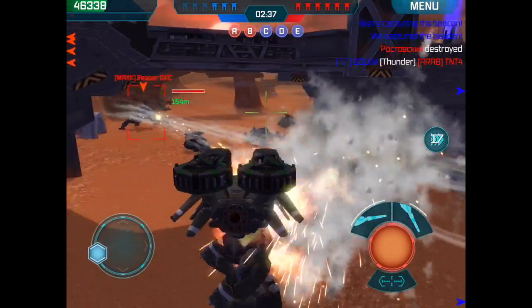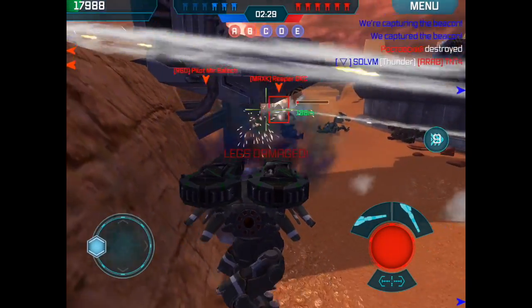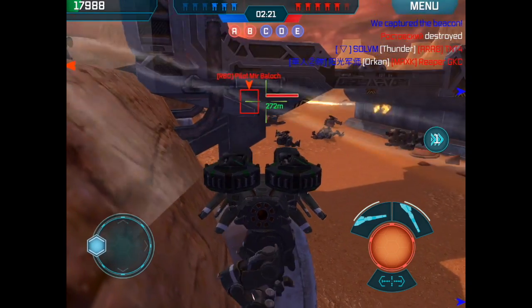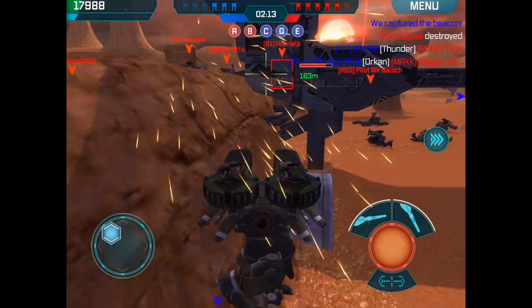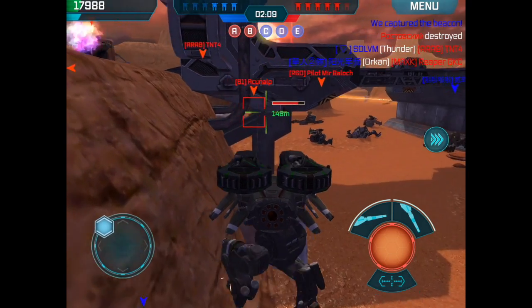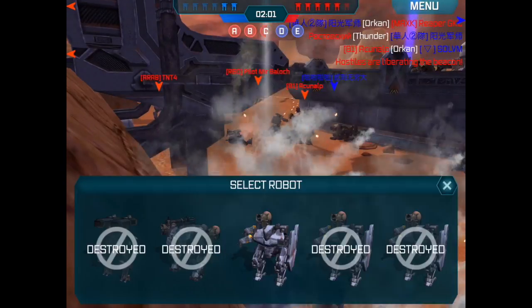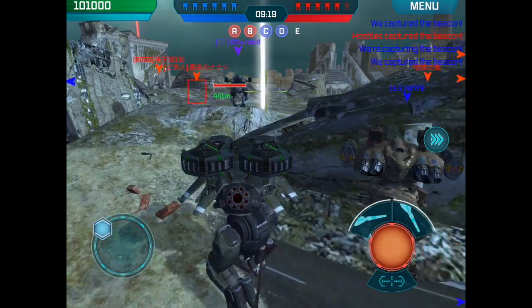Yeah, when you sprint you can outrun those Orcans. Use this pipe here to shield my body a little bit. We got that Fujin down. I'll probably end up getting splashed out over here.